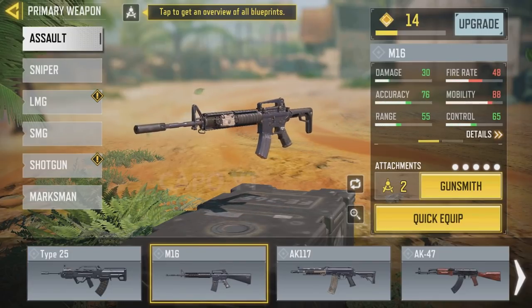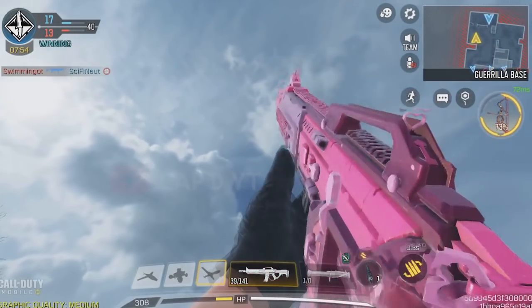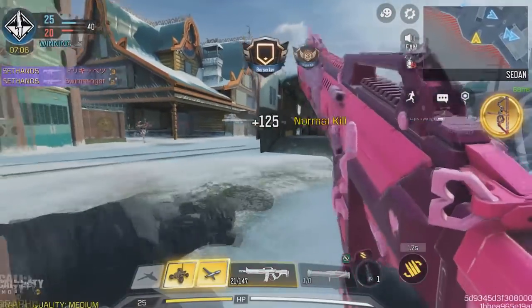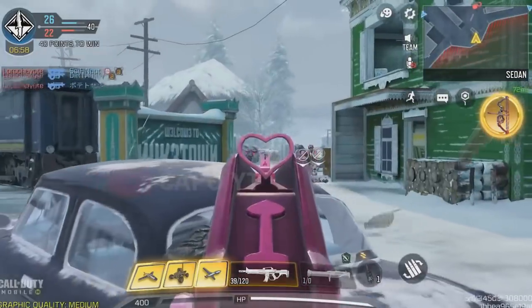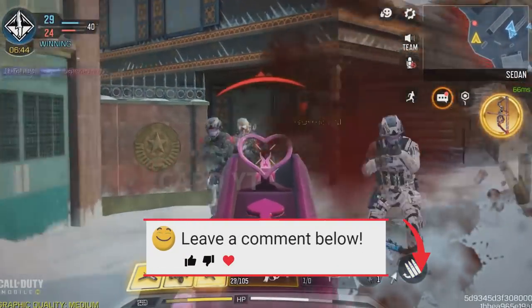Next, if you talk about the M16 skins, unfortunately there are not many skins for the M16 with different geometries. However, there is the M16 Valentine skin which has a different iron sight, and it is better than the other M16 iron sights because the thickness of the M16 Valentine is less. Therefore you are going to get a better view angle when using the M16 Valentine, and it is the best skin for the M16.